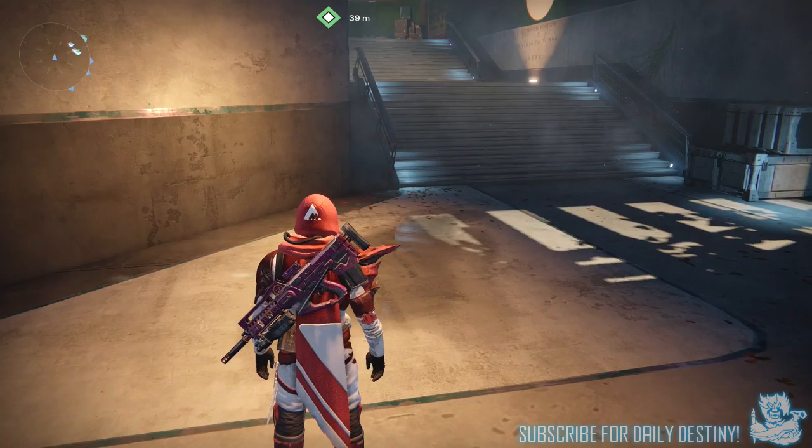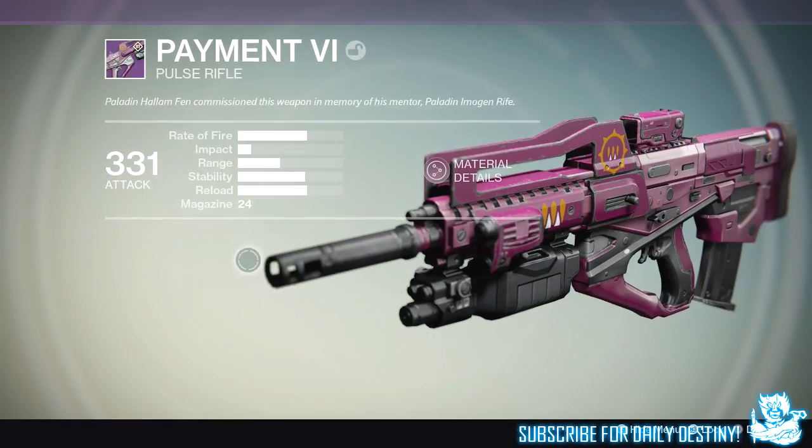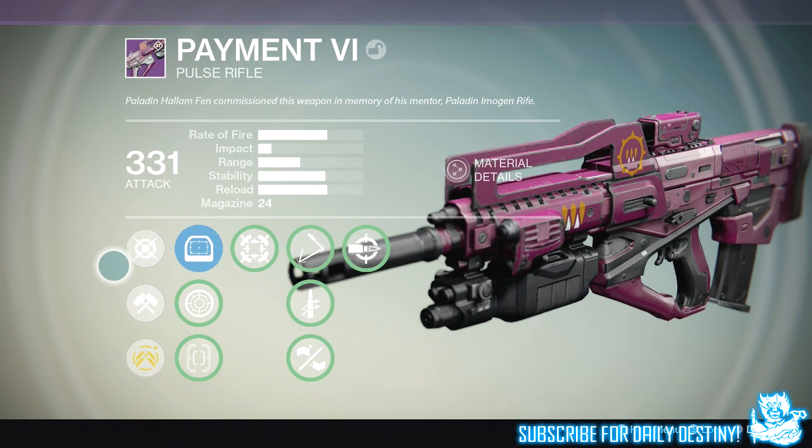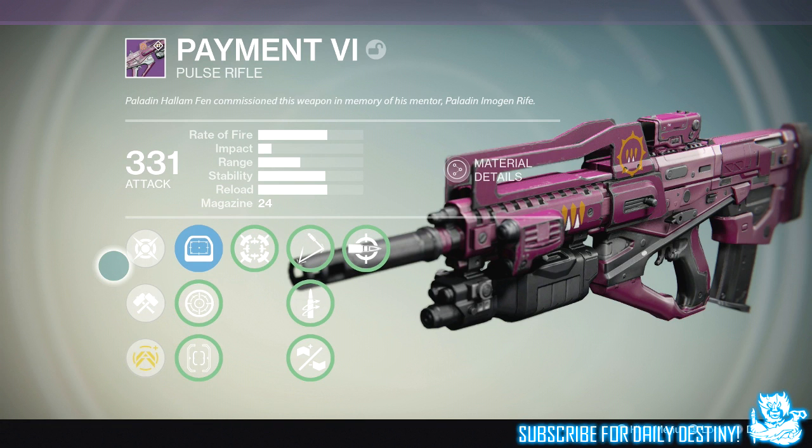What is going on guys, it's your boy DPJ here today with another Destiny video. Today we're going to take a look at the Pavement Six Queen's pulse rifle. This is a weapon I was rewarded from the Prisoner of Elders when I played the House of Wolves at the Bungie headquarters in Seattle about three weeks back.